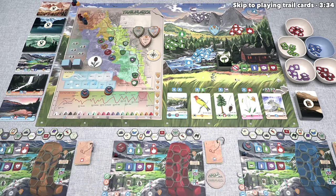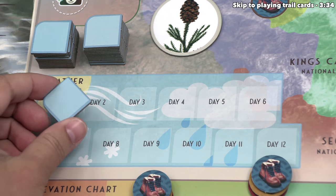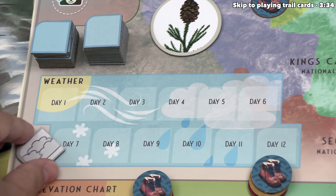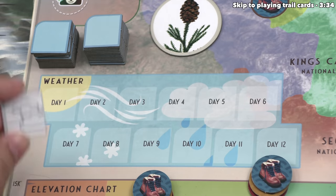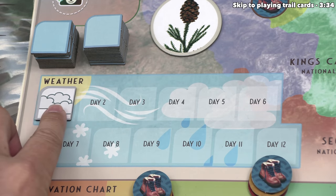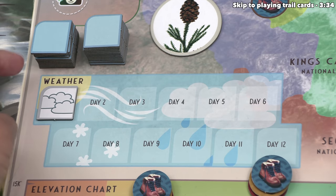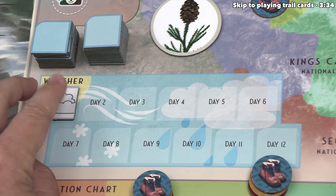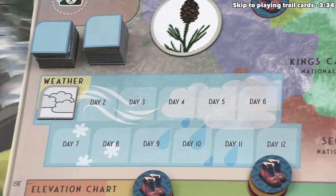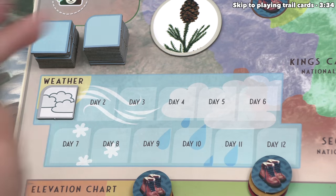We begin with sunrise, and the first thing we do for that phase is draw a random weather token from one of these stacks. We flip that over and put it down onto the day we are currently at. It looks like the weather today is cloudy, but fortunately there are no other icons on this. That means while we can't really see the sun, we're not going to have any extra hardships. Several of the tokens in here will actually make us need to spend extra resources in order to hike along the trail, but fortunately that's not the case today.